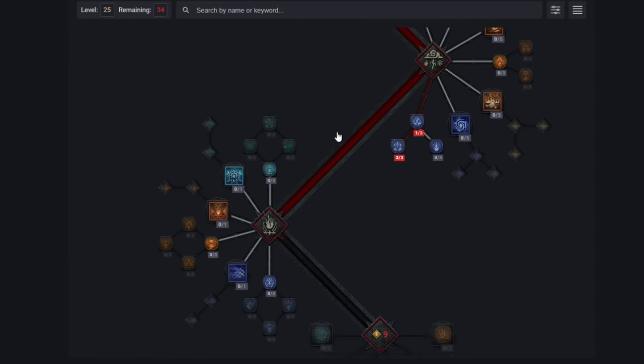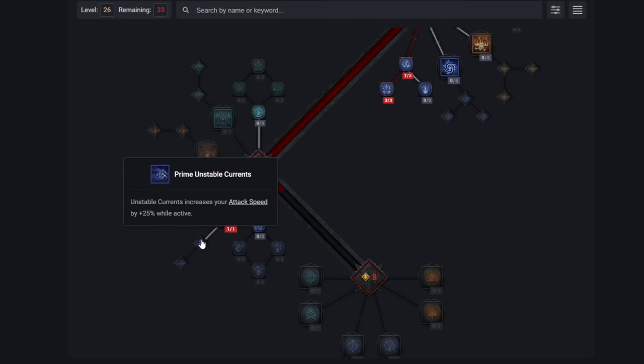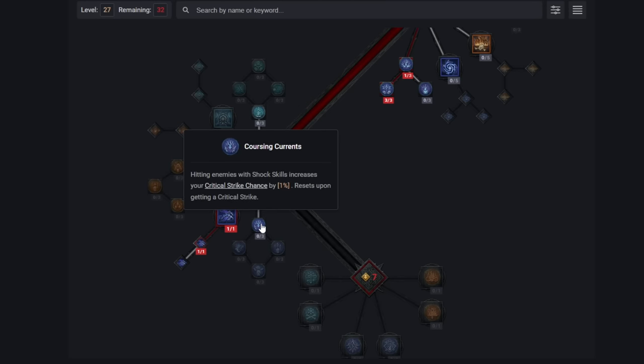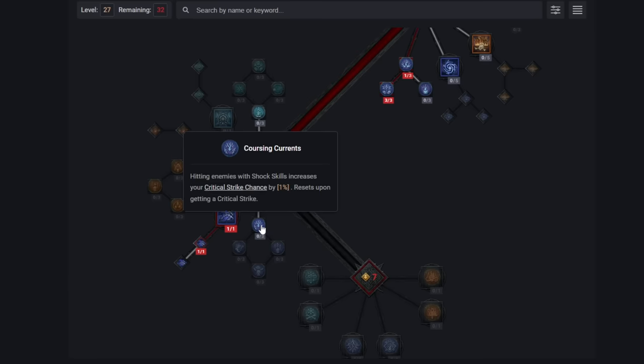We run down and grab our ultimate in Unstable Currents, and then Prime Unstable Currents so that while it's active we can use our Arc Lash 25% faster. Then we get to Coursing Currents, which really is a crux here — without this things essentially wouldn't function. It increases our critical chance until we crit with a lightning ability, then it resets. This guarantees crits will flow and is very important; we want to max it as soon as possible.